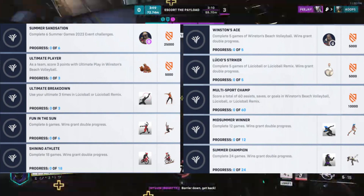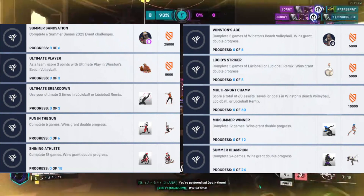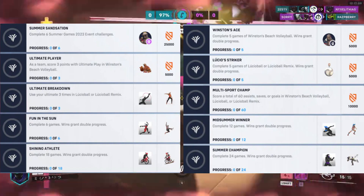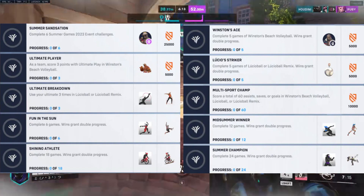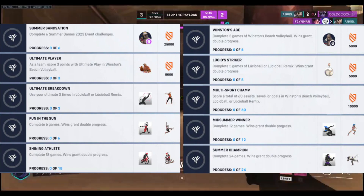There are a total of 10 limited-time challenges waiting for you. Each challenge you conquer brings you one step closer to obtaining the epic Tropical Doomfist skin. To earn this stunning cosmetic, you need to complete a total of 6 event challenges. The more you play and win, the faster you'll progress.